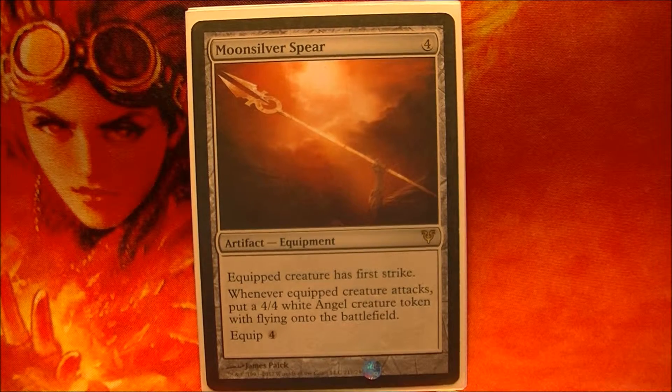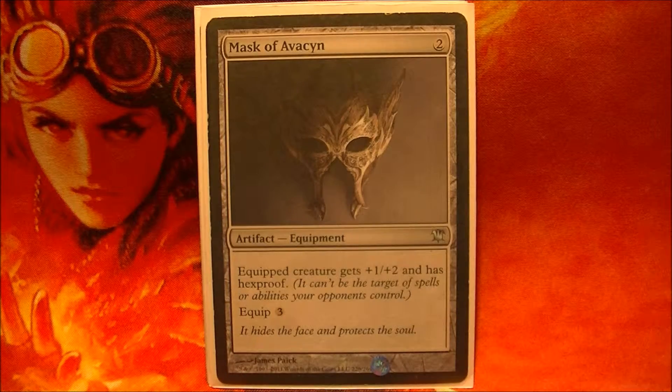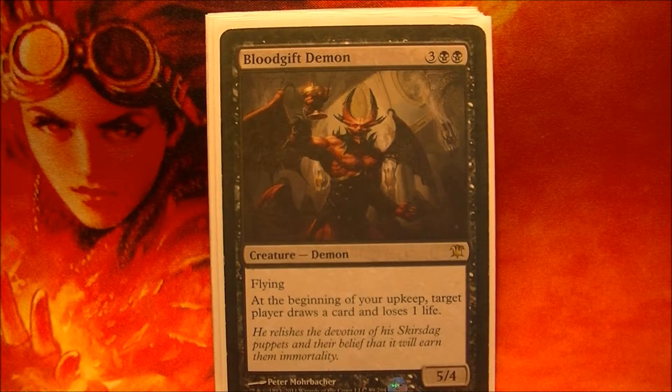Moonsaur Spear is a favorite of mine, allowing me to attack with First Strike and then get a Defensive Angel. Explorer Scope to get semi-mana out, Mask of Akvin for the Hexproof, Archive Armor to make Zergo pretty much indestructible, and Steel Shaper's Gift to fetch up these equipment.